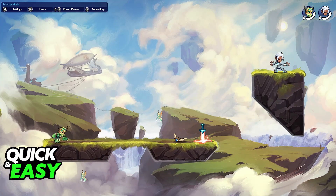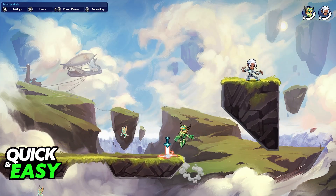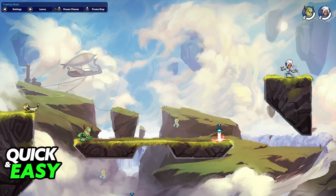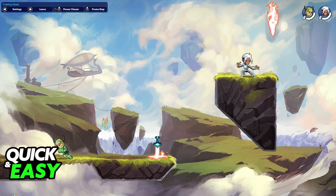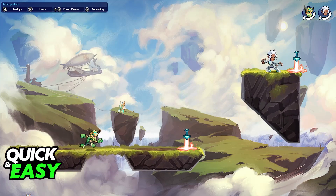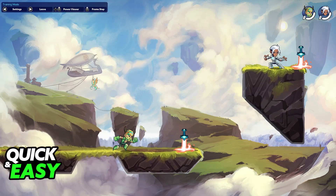I'm going to showcase the difference. This is no dash, and then I'm going to dash back, and you will be able to see how much faster it is. All that you have to do is press R2. As you can see, you are able to dash into any direction, even the opposite one that you are running into.